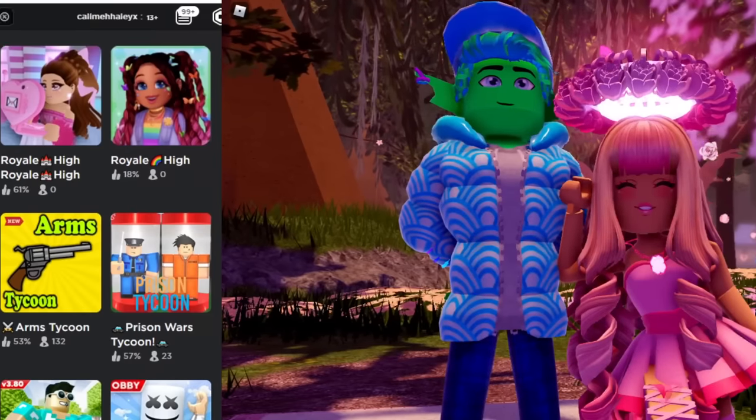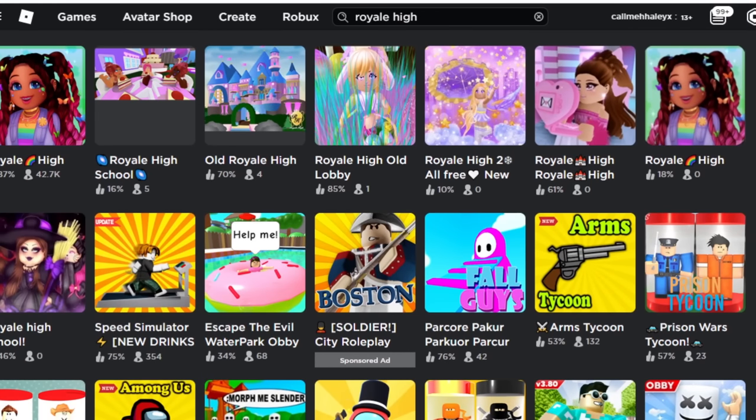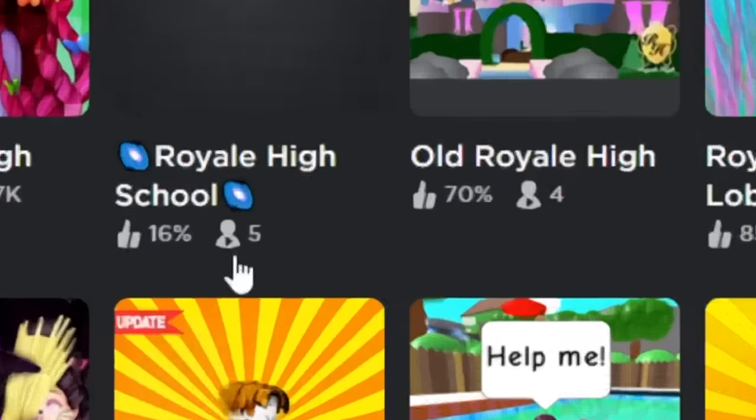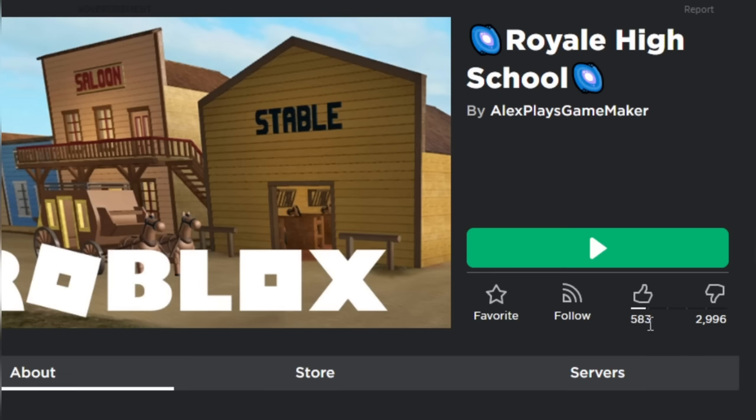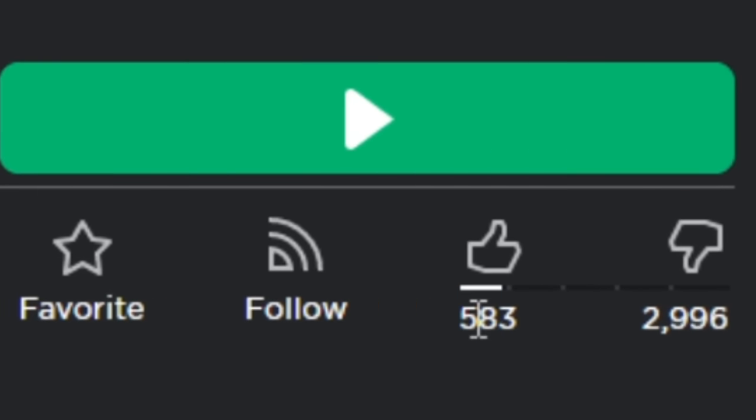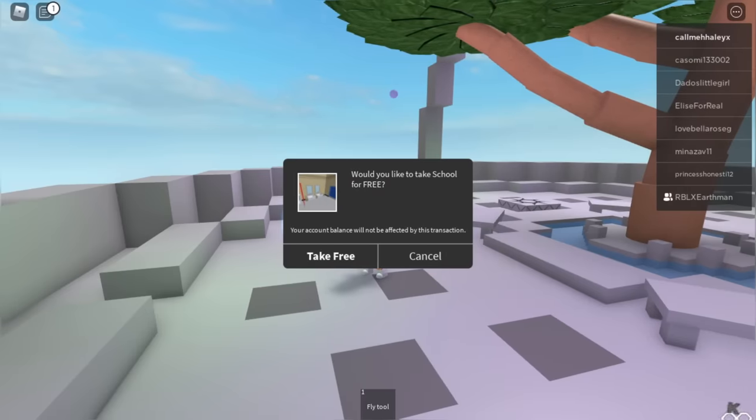So when I look up Royal High in the game section, the top six, seven, eight results all have to do with Royal High. The like ratio for one that has five people playing is 16. Let's go to 'Royal High School' — oh my gosh, the galaxy emojis! The like ratio is 583 likes and 2,996 dislikes.